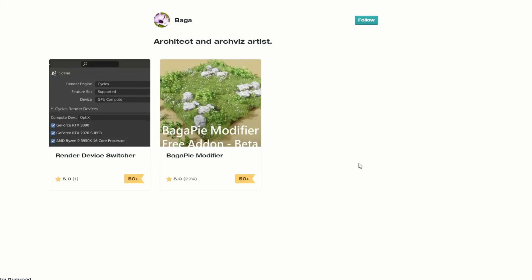Moving over to Bagger, there are some very nice tools here. You have the Render Device Switcher — obviously that switches the render device; why you would use that I'm not entirely sure, but it might come in handy. You also have the Bagapai Modifier — I'm not sure what that is, but it looks good as well.